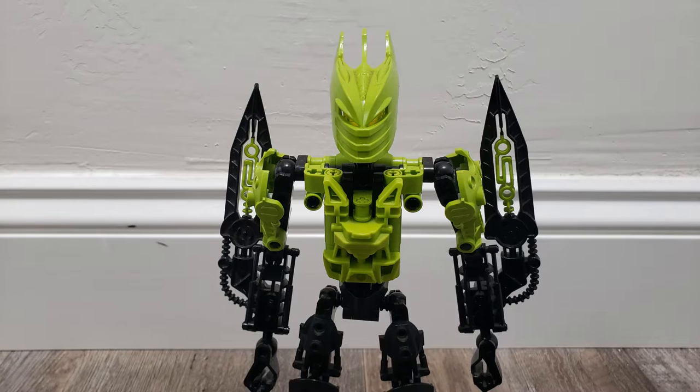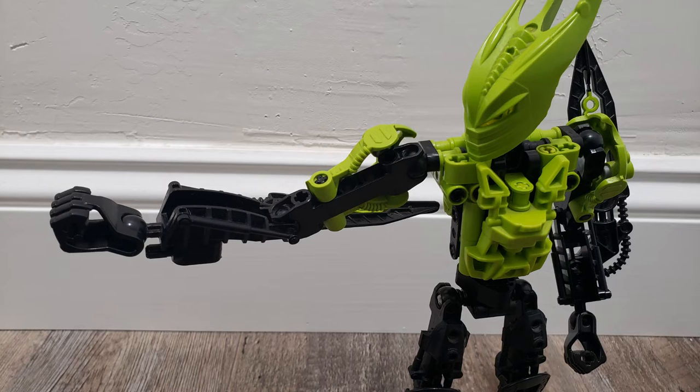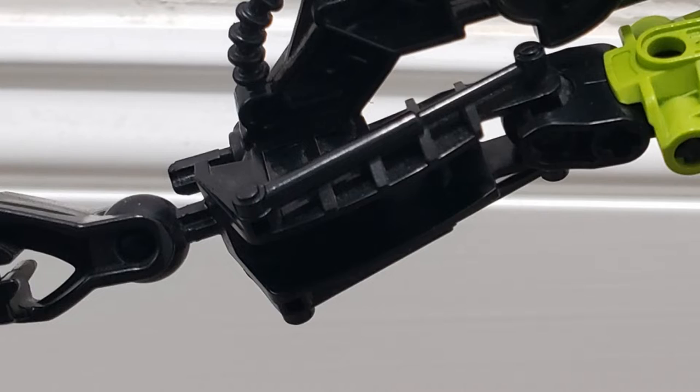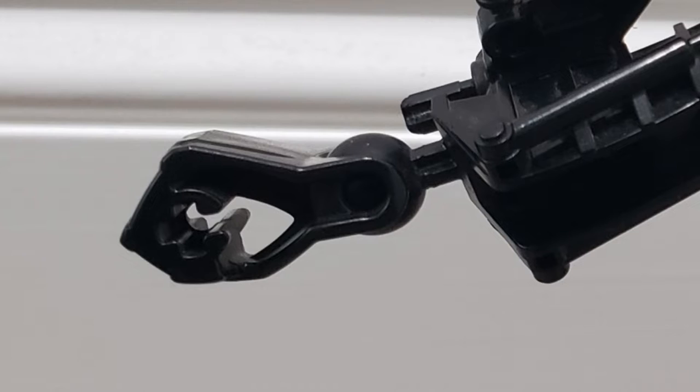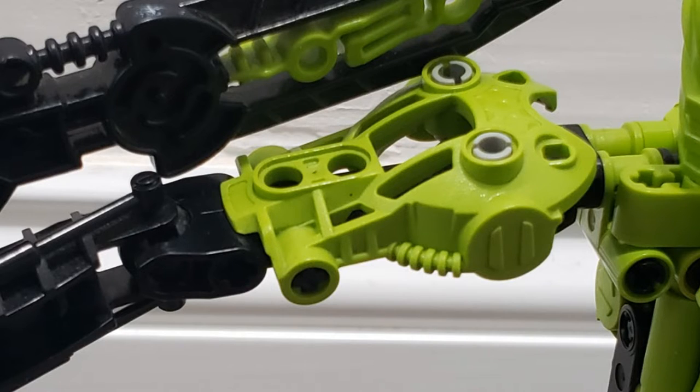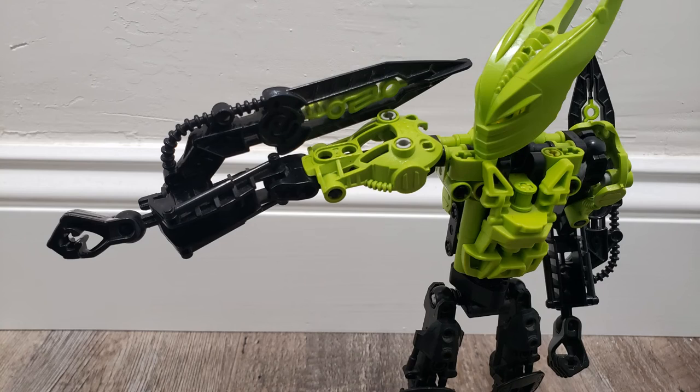And I'm going to show you how to build me now. Starting with the arms — the arms are pretty simple, they're basically just regular Inika-style arms: standard shoulder piece, arm, hand, nothing too special going on there. The only real difference is that on the shoulders there are some little gray pegs — I forgot what they're called, but they're the ones where you can put a stud on them. Those are in there just enough so the shoulders don't jiggle when you move them around.